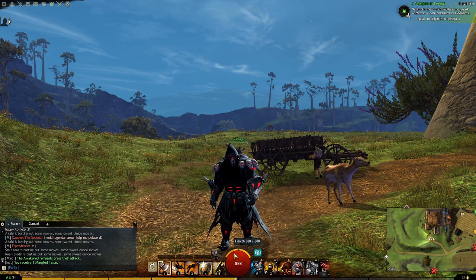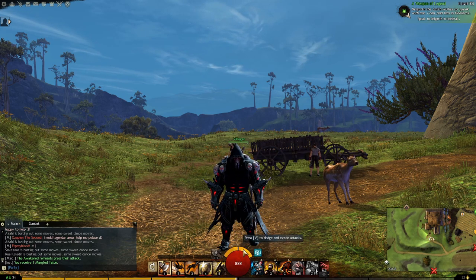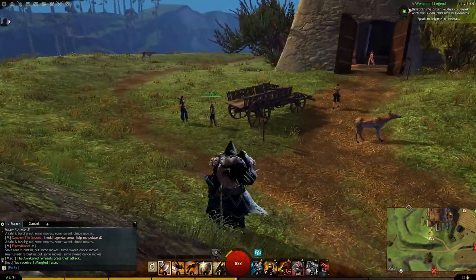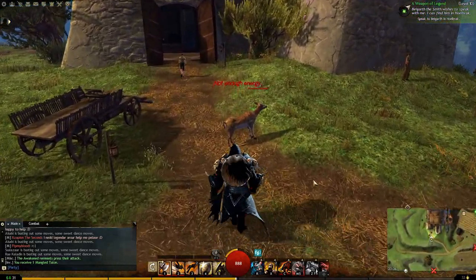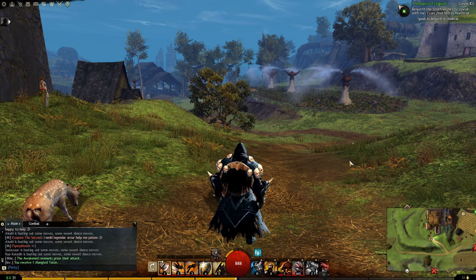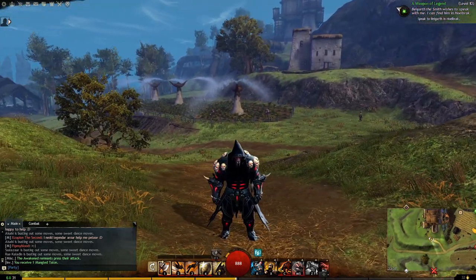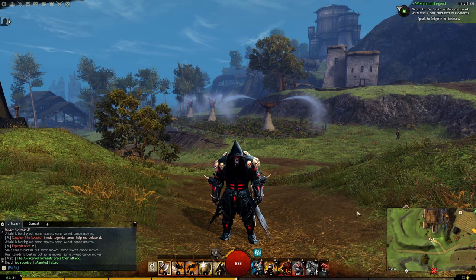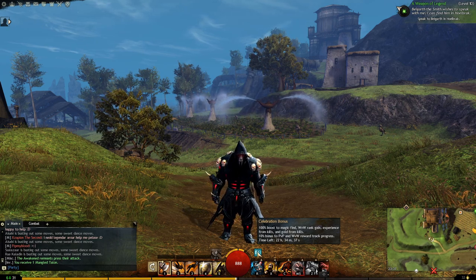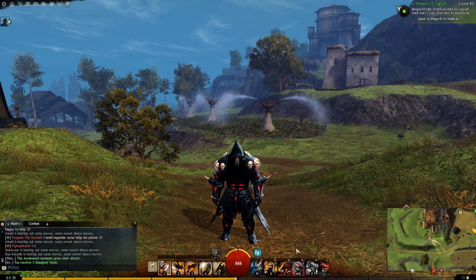Down here we have the health bar and the energy bar. When you use your energy, you are dodging — you can click it or press V to dodge. If there's a trap on the floor, you can dodge over it. Also if you use your dodge when someone is throwing a spear at you or firing an arrow, you will dodge the spell and it will not hit you. If you have any buffs on you, you will see them here — for example, right now I have a celebration bonus buff which gives me 100% more boost to magic find, rank gain, and experience from kills.